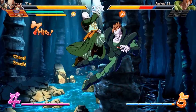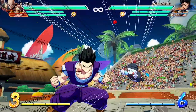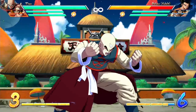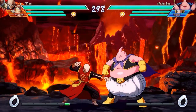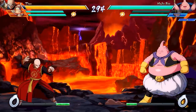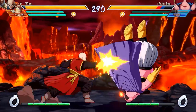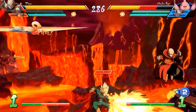Tien can dish out some serious damage, but that can come at the cost of his own health or his best buddy Chiaotzu. He's a character that constantly balances risk and reward, but hopefully in this video you'll learn how to reap the rewards without much of a risk. His normals are pretty standard — most conventional combos will work with Tien without a problem, but if you want to make the most out of him, you'll learn to use standard normals in combination with his unique special attacks.